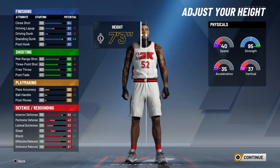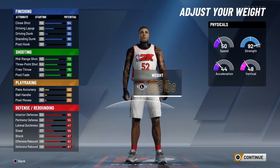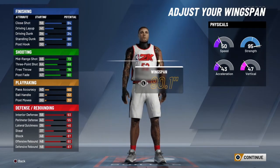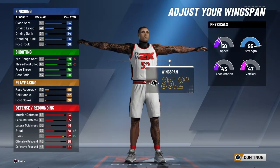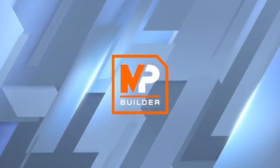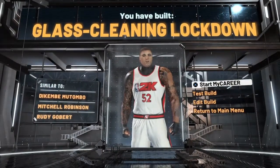You usually got a 45 speed — how are you gonna keep up with an interior finisher that probably has like a 70-something speed? That 50 speed should be good enough. You might as well go to max weight since you're a center. For rim pickup, being a center I would pick the last rim pickup option.